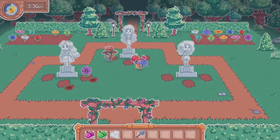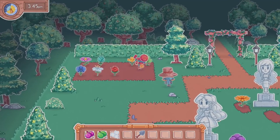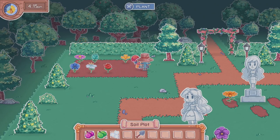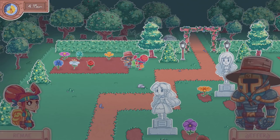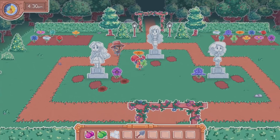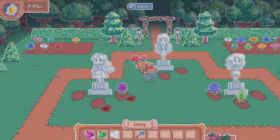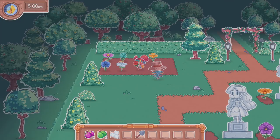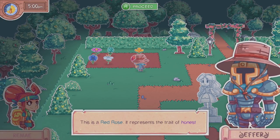I don't know enough about Vanessa, Cassandra, and what's-her-face. This is the green clover — represents the trait of luck. Are we just planting them at random? I guess we are. This is a red rose, represents the trait of honesty.